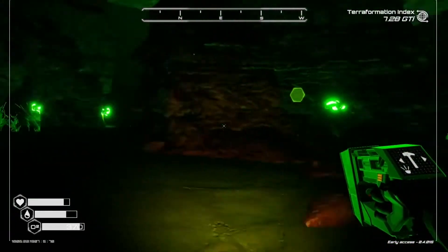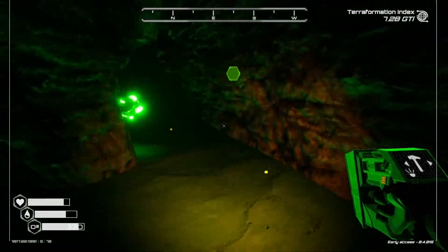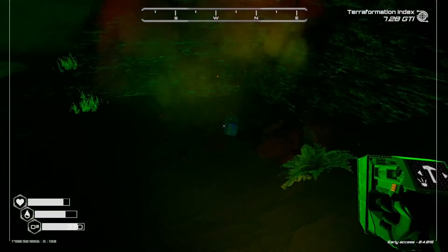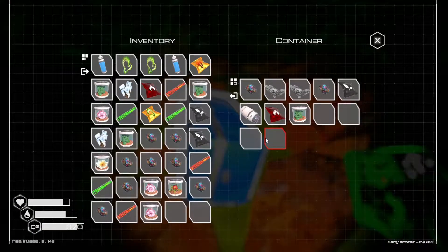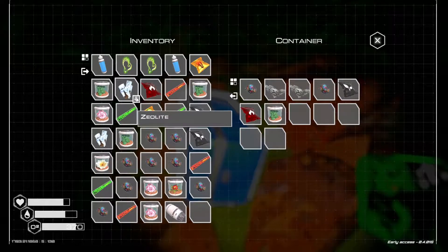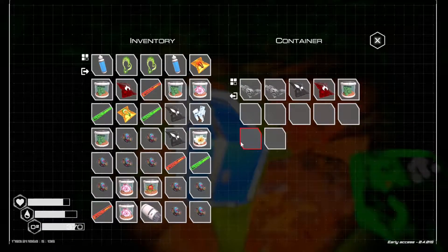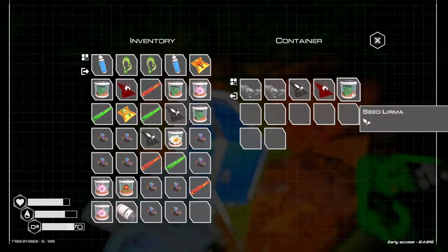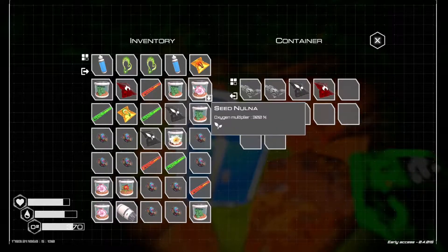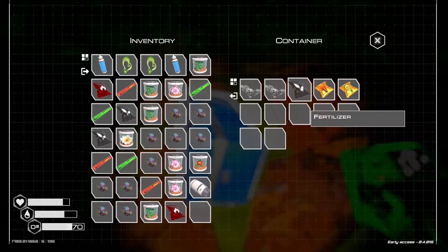We've gone north so we need to go south on the way back. Oh what's this — we've got a rocket! We're all right for zeolite now — I want that and I want that zeolite. Let's drop that and grab those two.